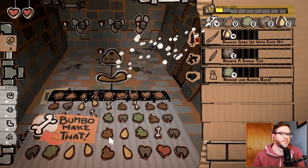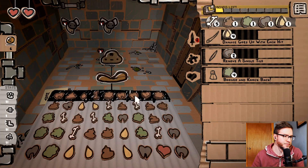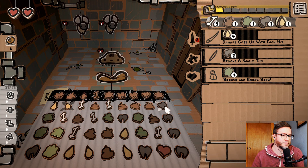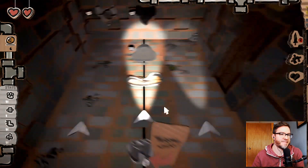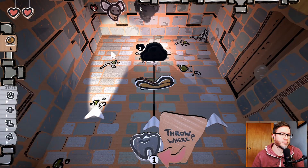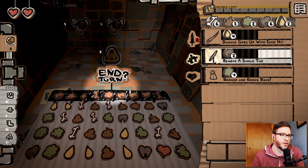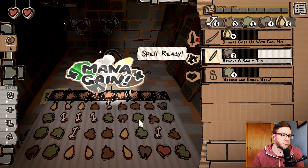Bones. Just take that guy out completely. We have a tooth, which actually also lines up the poop very nicely. Hmm. If I remove a single tile somewhere — I guess I can go like this. That's actually pretty good.